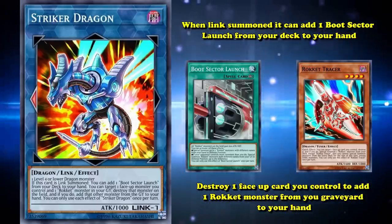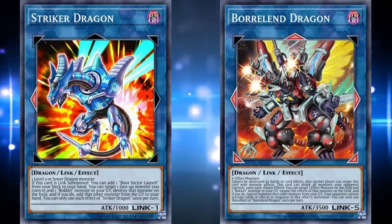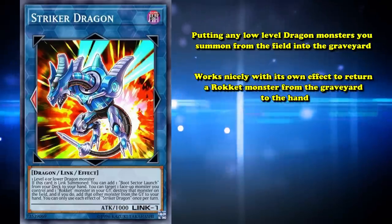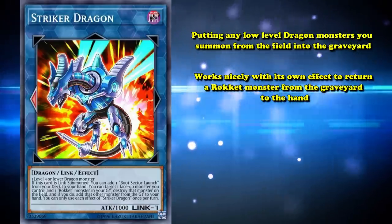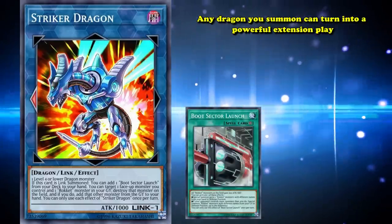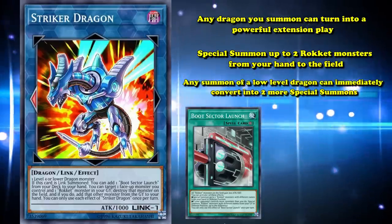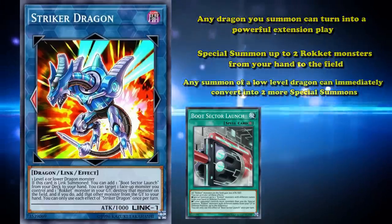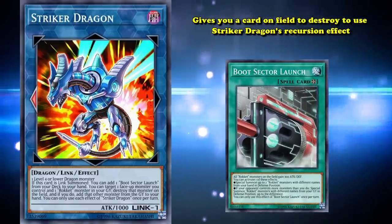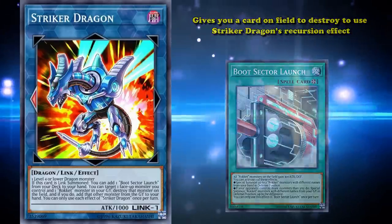Striker Dragon is the linchpin extra deck monster of the Rokket archetype, which itself is the core of the incredibly powerful Dragon Link deck. Like most Link 1s, it does a job of putting any low-level dragon monster you summon from the field into the graveyard, which works nicely with its own effect to return a Rokket monster from the graveyard to the hand. Its ability to search Boot Sector Launch means that any dragon you summon can turn into a powerful extension play, as Boot Sector Launch lets you special summon up to two Rokket monsters from your hand to the field — so any summon of a low-level dragon can immediately convert into two more special summons. On top of that, Boot Sector Launch gives you a card on the field to destroy to use Striker Dragon's recursion effect. Striker Dragon is almost always the opening play for Dragon Link to get the ball rolling on its many different combo lines.